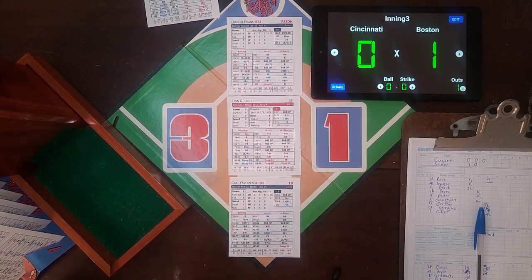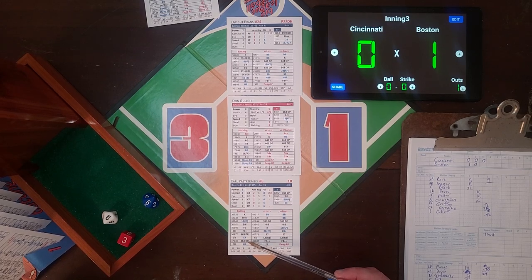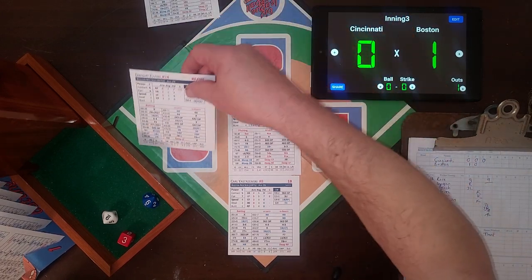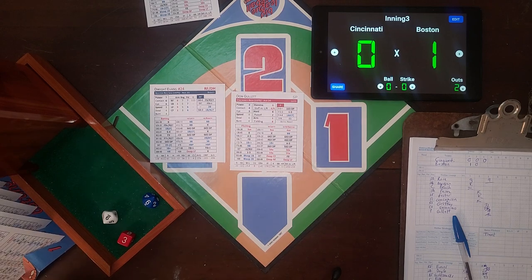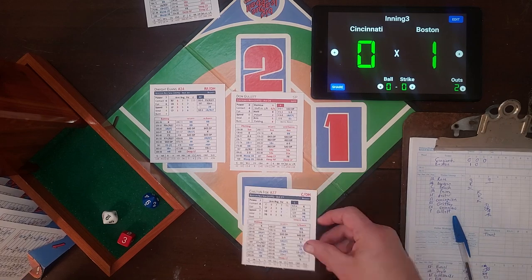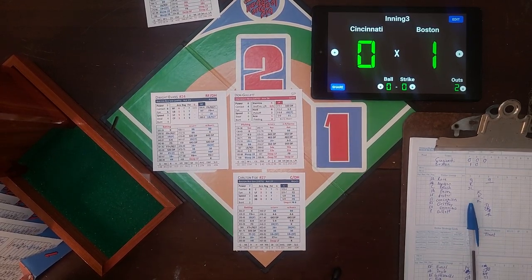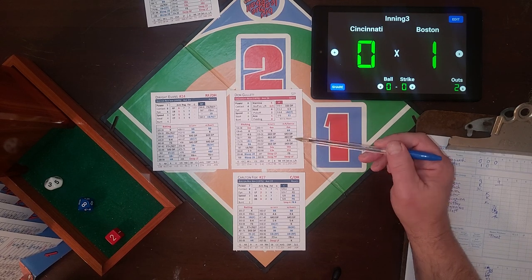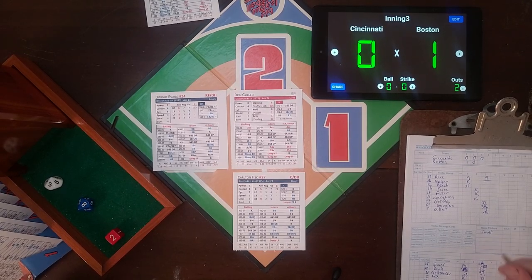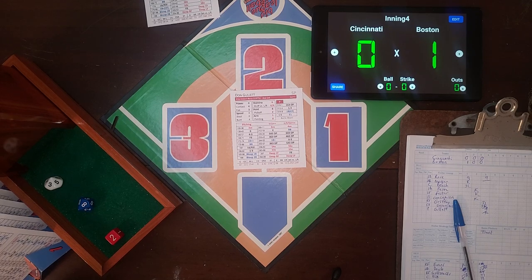Yastrzemski is up with Evans in scoring position. The roll is 3-96 in the non-split section - that's a 4-6-3 double play. But because of the bunt, it's treated as a 4-3, so Evans does take third base, but there are two outs. The bunt at least got him out of the double play. Carlton Fisk is up with two down. The roll is 2-38 on the split side - Fisk is a righty - and that's a 4-6-3 double play if people are on base, otherwise just a 4-3 ground out to end the inning. Red Sox unable to add to their lead but maintain 1-0 through three.